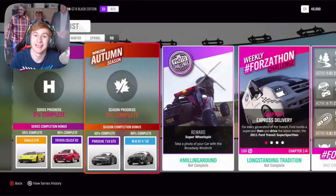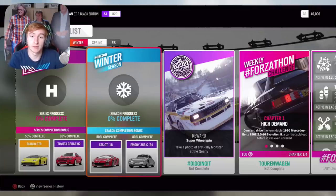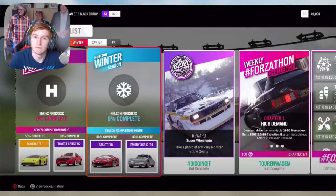The third week is Winter, about two weeks from now. At 50% completion, you can get the ATS GT. At 80% completion, the Emery 356. Through an exclusive championship, you can get the Mercedes-Benz X-Class and the Koenigsegg CC GT — rare cars, but not new cars. There is another showcase remix in Winter as well, though this one is not a new one. There are no new cars in Winter, unfortunately.